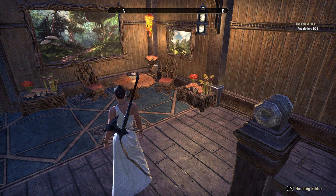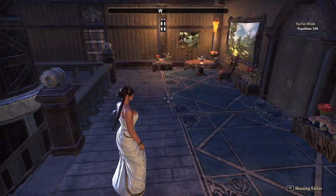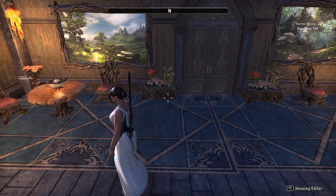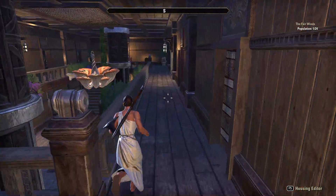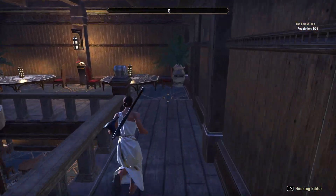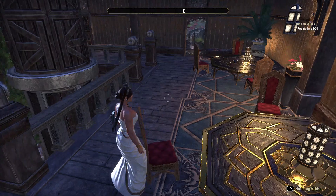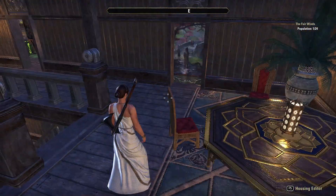Upstairs, the permanent crew have their own little eating and drinking area, mostly used for breakfast and tea and such, and their own little nighttime gaming area — quite fancy.